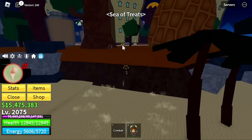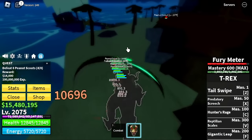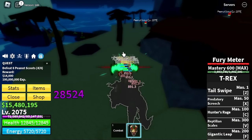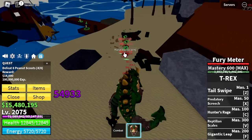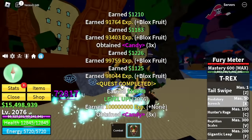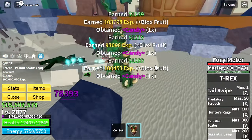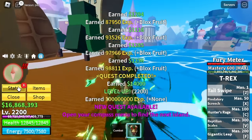Sea of Treats. First target here — Peanut Scouts, the best mob here in the Sea of Treats. Why? They've met our requirements for good grinding: they spawn really fast, they're easy to defeat, and they're near the Quest Giver. Target at the Peanut Scouts: grind until 2,200.